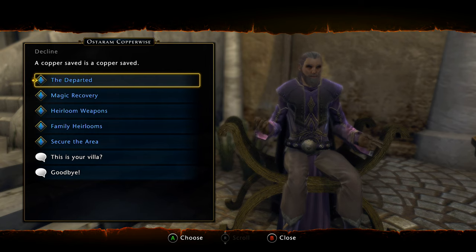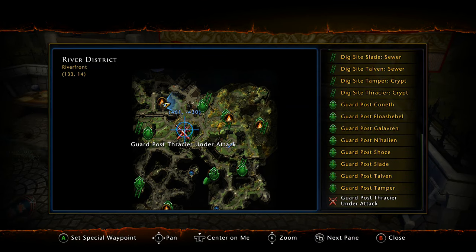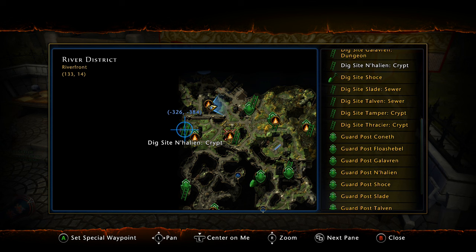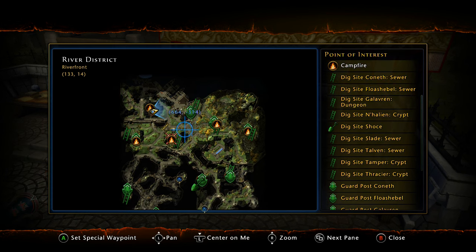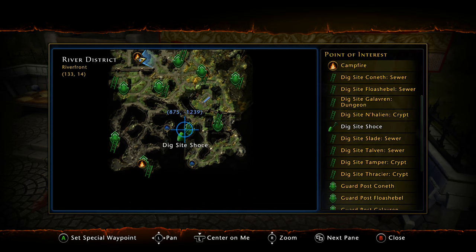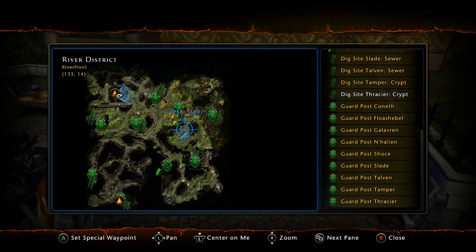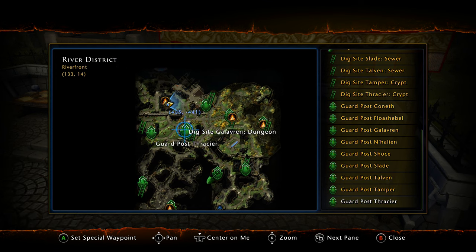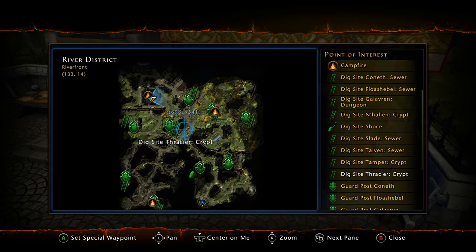Why do I always take the first one? Because it's fastest — the fastest way to do your daily is dig sites and heroics, so you might as well pick one of those. You can bring up the map and look for a crypt — there's a crypt right here, another crypt, a sewer, and a dungeon. Each dig site can be one of the three types if it's not claimed. And if you buy a map from the store you can actually claim an unclaimed dig site to make it whichever type you want. For the most part most River District maps are very active, so all the dig sites are already claimed.